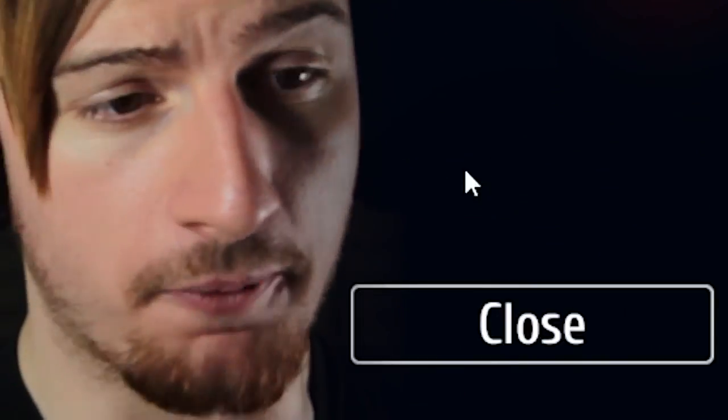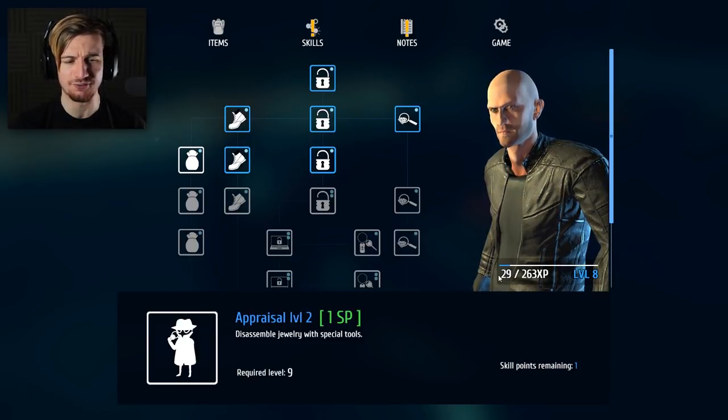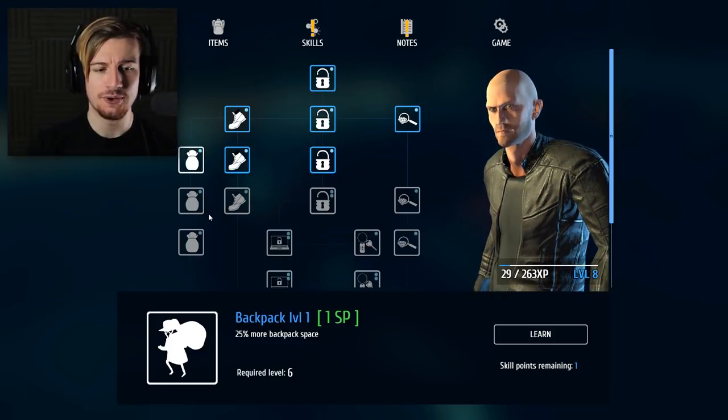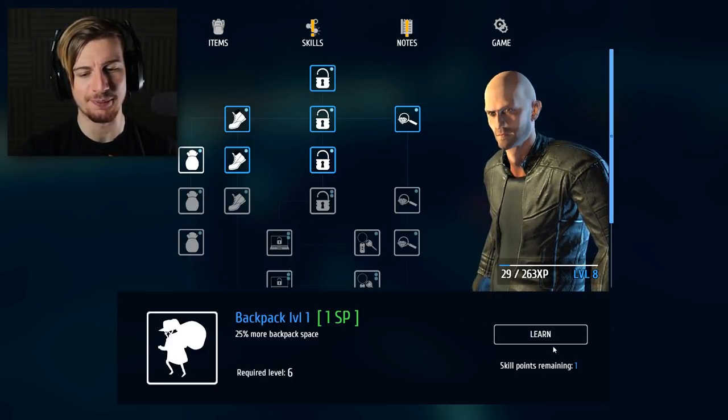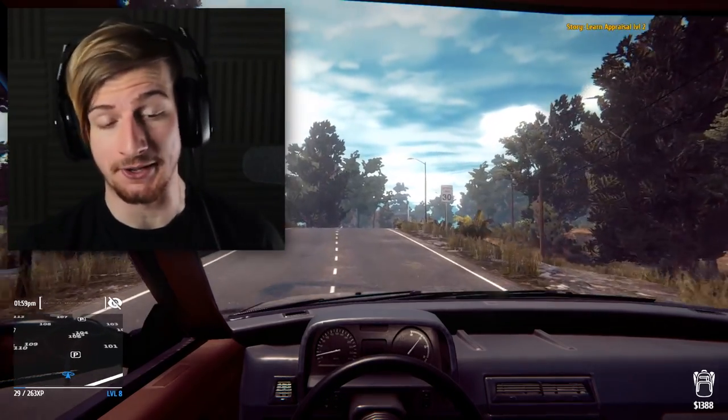The only thing I've basically gotta do is get myself 230 EXP points, give or take. I could spend the point in the meantime on something like the backpack - 25% more backpack space. Yeah, that's gonna be really important. Because guys, if you think about it, the more items we take, the more EXP we gain, the more EXP we gain, the faster we level up - basically we can actually get progress a bit quicker.